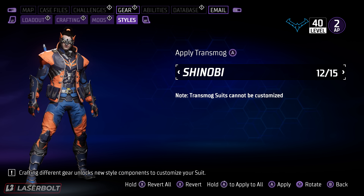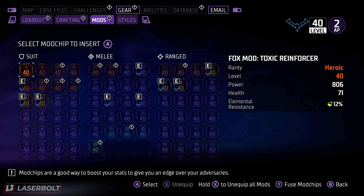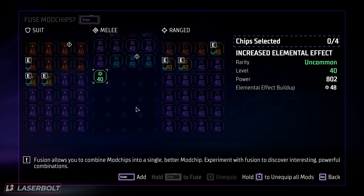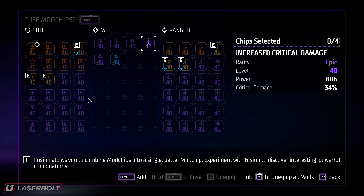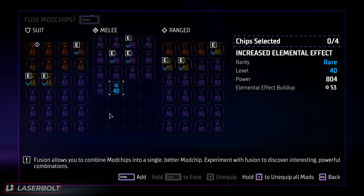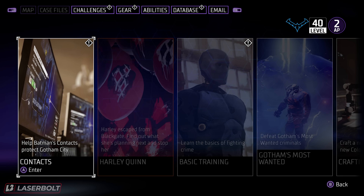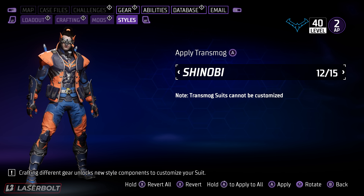The Shinobi suit is the one that no one knows how to get, so you're hearing it here first. In order to craft the Shinobi, it is actually earned through mods. Go to the mods section and keep infusing mods — just keep infusing, infusing, infusing. I don't know the exact total because I found this out by accident, but eventually when you log back out to the menu it's going to say you've already unlocked the gear. Then just go to your styles and the Shinobi will be automatically unlocked for you. It's definitely one of the highest sought-after items in the game right now.